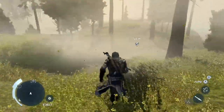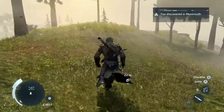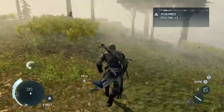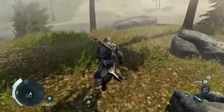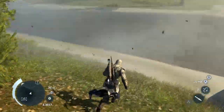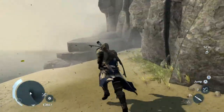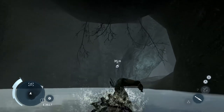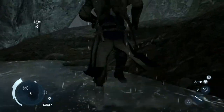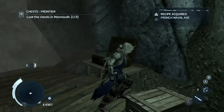It feels pretty good coming in this direction. There are foxes, raccoons, hares in Monmouth — I killed the other ones on the way here. Is there a cave? How can you see a treasure if you can't... I'm so sick of caves. That's all I've got to say. French naval axe, $750.